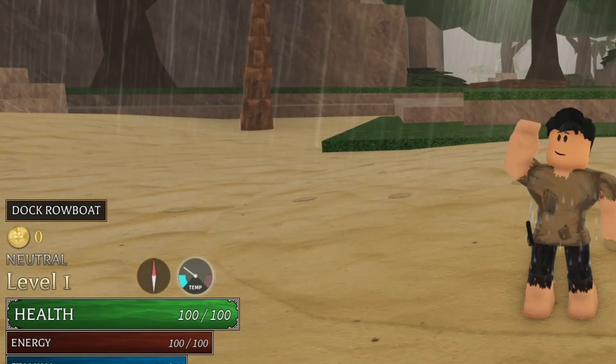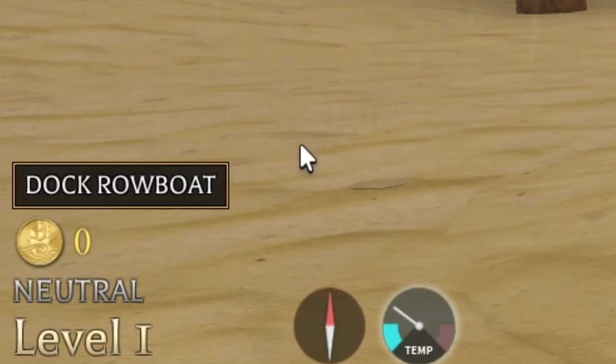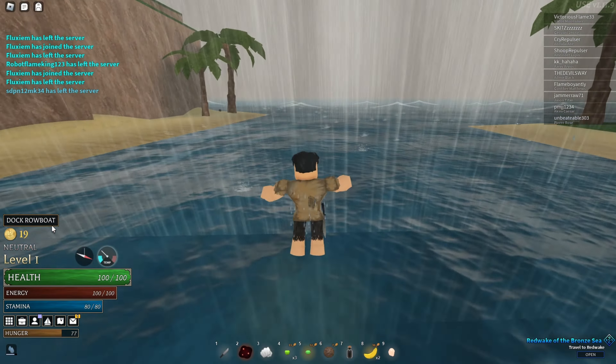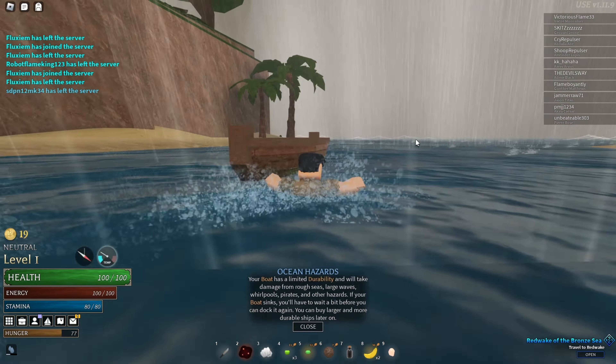To spawn the rowboat, we need to click the dock rowboat icon on the left side of the screen. However, the boat won't spawn unless we spawn it while standing on a dock or in the water.